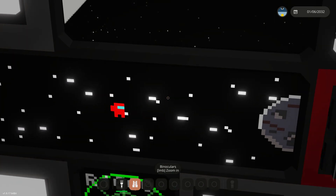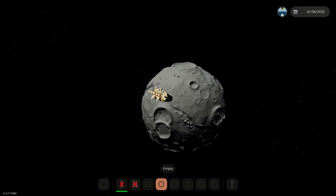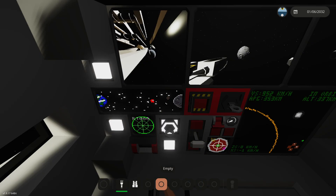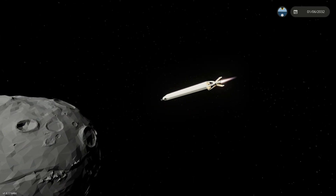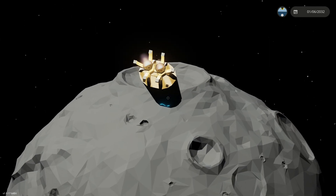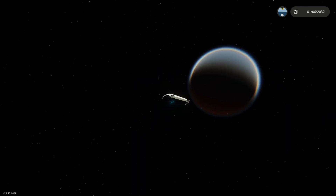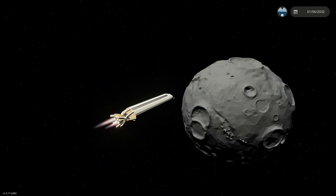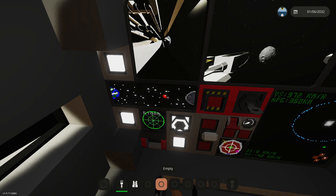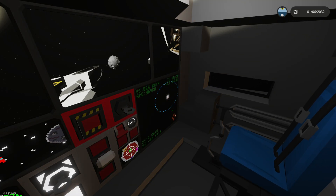Look at all these stars pointing to where we're going — that is so awesome! We're like 75 percent there. I'm going to make the executive decision to activate full throttle — here we go. Hopefully this gets us there a little bit faster. I think that's the big crater right there that we're going to be landing in — oh that's exciting! And that's Earth all the way back there that we just came from. That does not look like Earth — I think they got their planets mixed up.